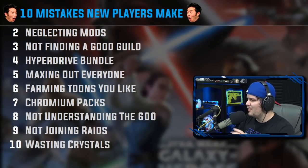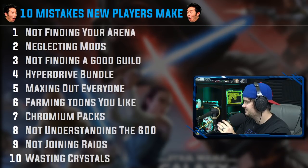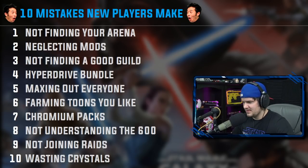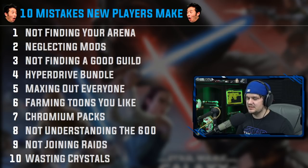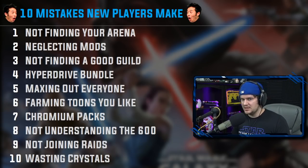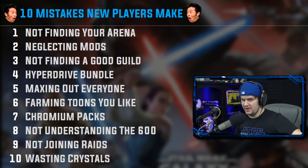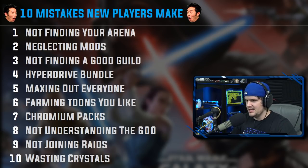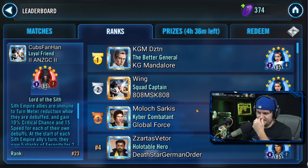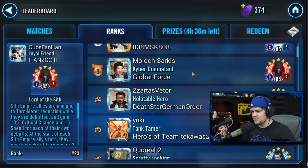Number 1 is not finding your arena shard. All the people in your arena may be coordinating whether you know it or not. The way this works is you learn when everyone's payouts are so you can battle up without hitting people near their payout, and instead hit people who've already had theirs — maximizing crystal gain for everyone. Here are the people in my shard who I'm coordinating with.